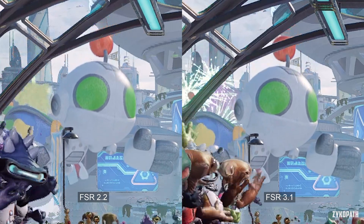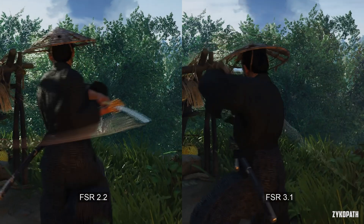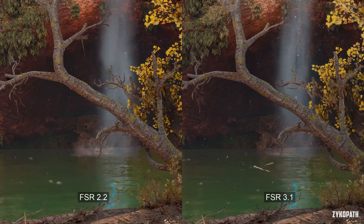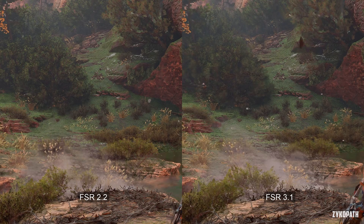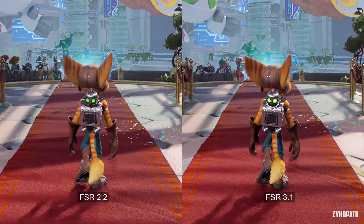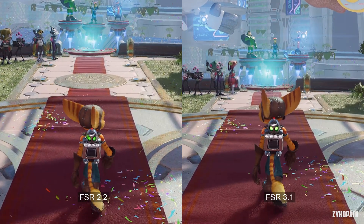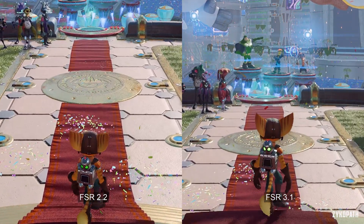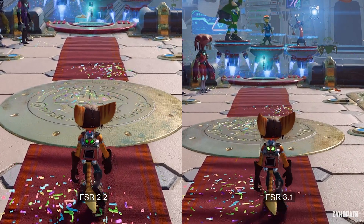In conclusion, from testing these three games, FSR 3.1 has taken two steps forward and one step back. It improved on things like overall image reconstruction, shimmering, and artifacting on static and moving objects. Unfortunately, it has regressed in other aspects — the overall image now looks much softer, specific objects look even softer, and there is increased ghosting, aliasing, and shimmering in some games. The results of FSR 3.1 are mixed and more game-dependent than ever. A comparison of FSR 3.1, XeSS 1.3, and DLSS 3.7 is coming soon to the channel.